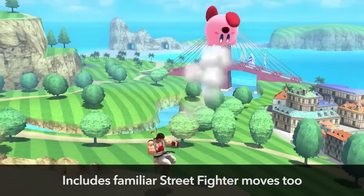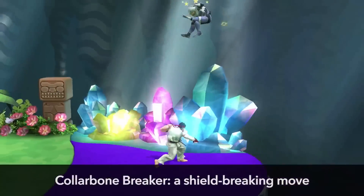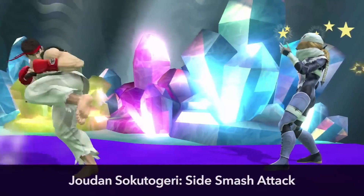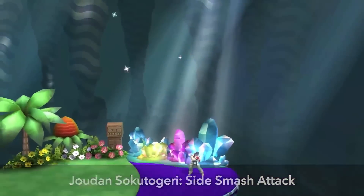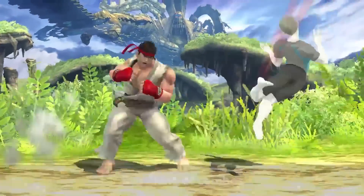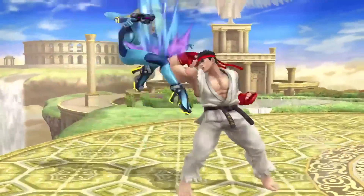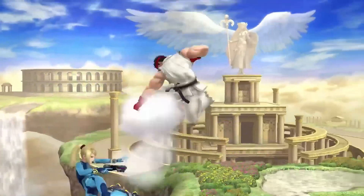You can use familiar Street Fighter moves too. Collarbone Breaker is a great shield-breaking move, and Jodan Sokutogeri is a move from Street Fighter 3. In general, Ryu is geared toward dealing out combo attacks. Some of these combos appear in Street Fighter games, and there are some new ones too.